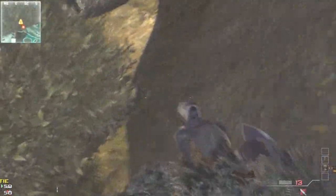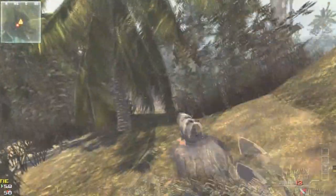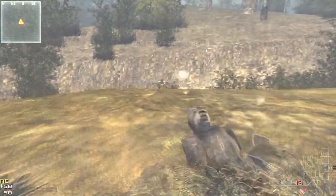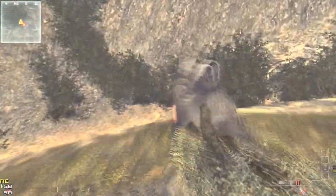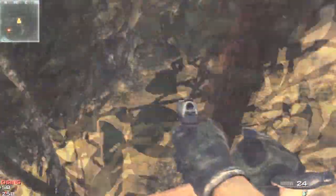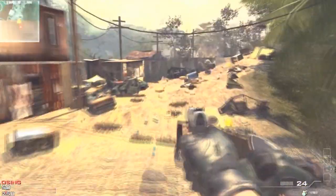Right over here you'll slide down, just like we just did. Then you run back here and you'll see this kind of like dried out river sort of thing. You jump down here, run through that fence, and then you're basically out of the map.